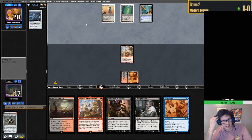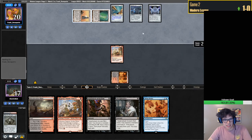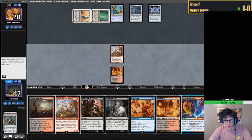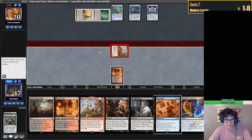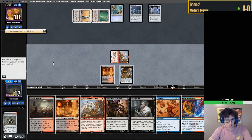I think we definitely want an EE in this deck. Blood Crypt. That was wild - the Soultether Golem. Urza's Tower. Definitely want a Thoughtseize here, but maybe we should Expressive Iteration first.